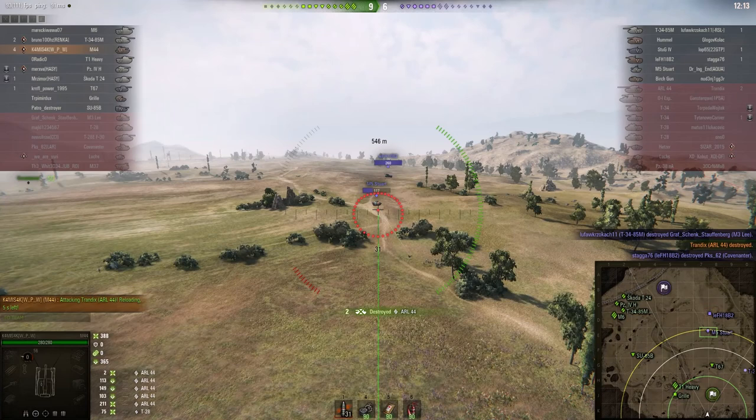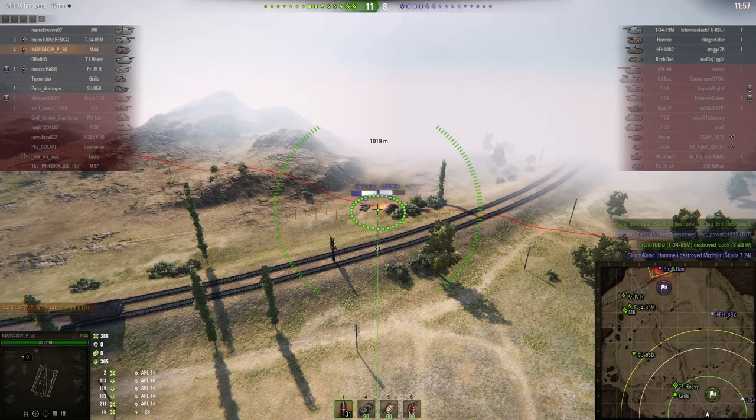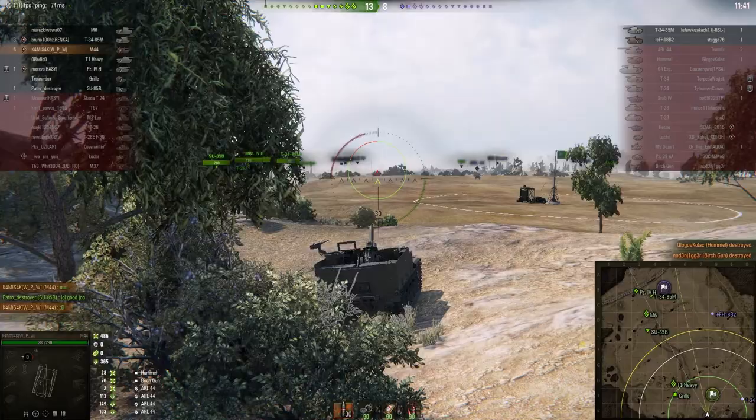Enemy arty's coming to sight — it's a 105 FH 18B2. They've also got a Birch Gun and a Hummel. He loses sight of the FH, but can still see the Birch Gun and the Hummel. He's actually aiming between them deliberately to try and take both out. Round's out — he gets another Bombardier! That's two Bombardiers in one game. He's now got a Top Gun out of that shot.